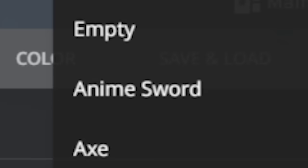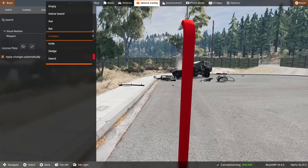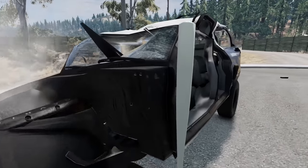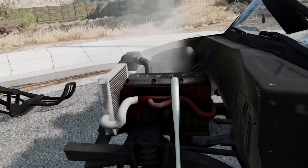You've got a crowbar, an anime sword, ax, bat, sledgehammer, and I guess like a normal sword. Let's go with the bat real quick. I used to love to use the bat in GTA just to beat up cars. Let's see, let me hit this car. I mean, this car's already got so much damage — this is kind of pointless.